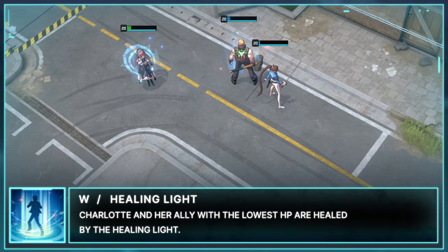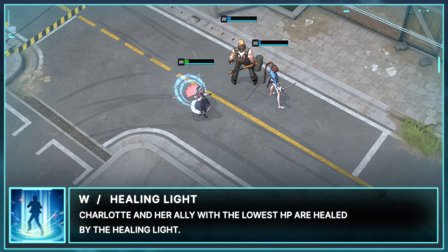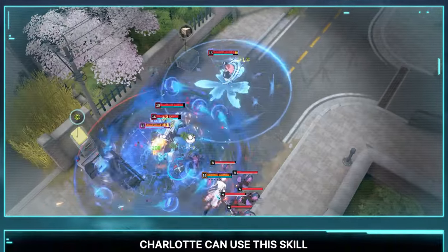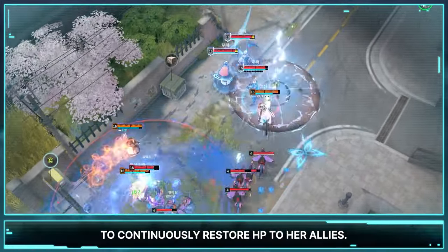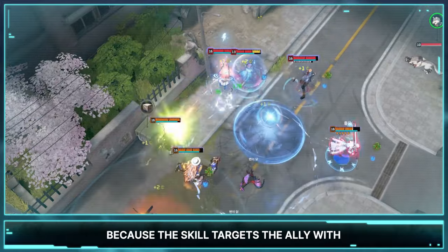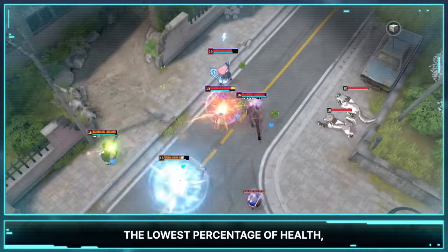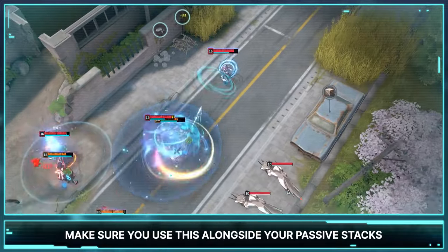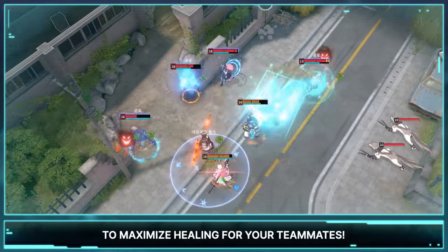Charlotte's W is Healing Light. Charlotte and her ally with the lowest HP are healed by the Healing Light. Charlotte can use the skill to continuously restore HP to her allies. Because the skill targets the ally with the lowest percentage of health, it makes it pretty easy to use during combat. Make sure you use this alongside your passive stacks to maximize healing for your teammates.